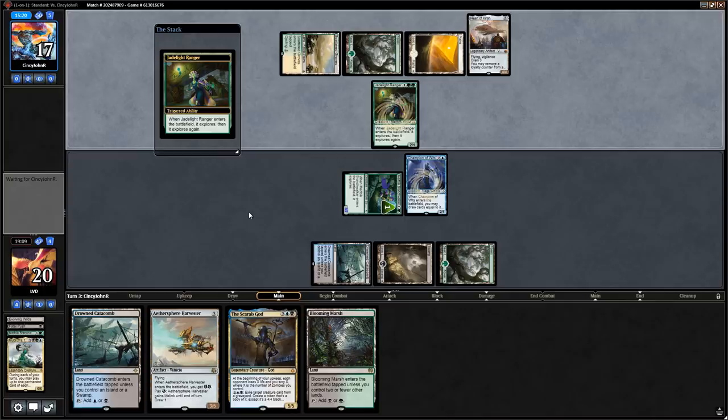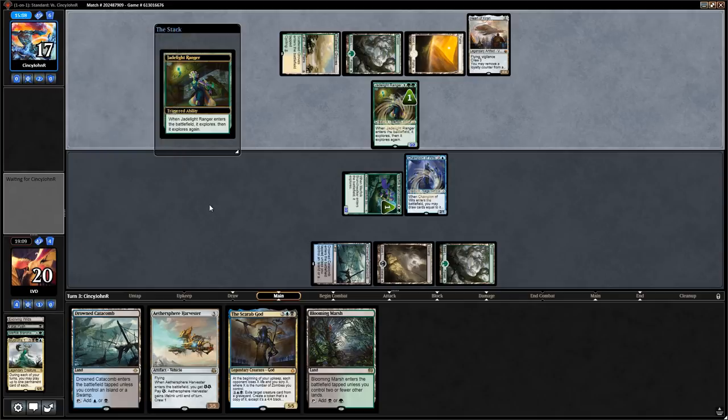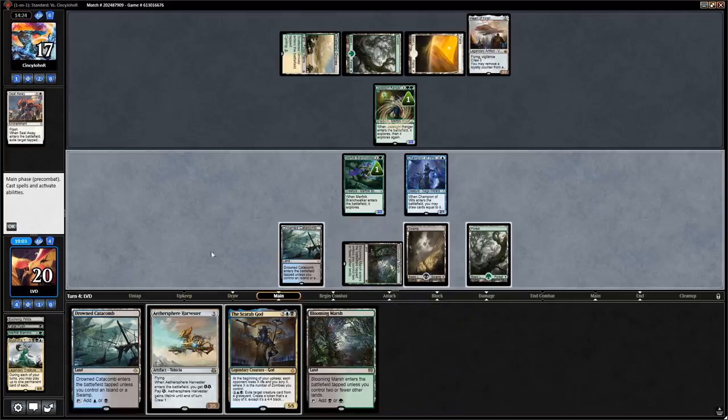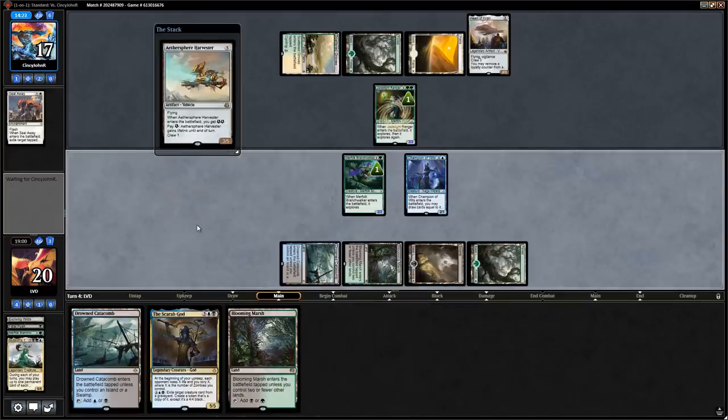Jadelight Ranger from the opponent, finds Seal Away and Scattergroves — they'll be able to crew Heart of Kiran. Opponent puts Seal Away in the graveyard. Let's see if they attack for four — they would be taking five on the way back. They decide to stay on defense with the Heart instead, which makes sense. Our play is straightforward — can't really attack into the Heart, so we'll play Harvester and say go.